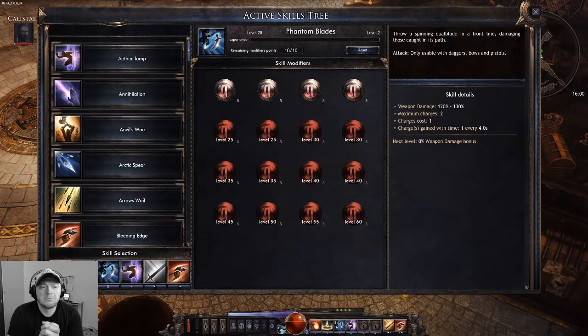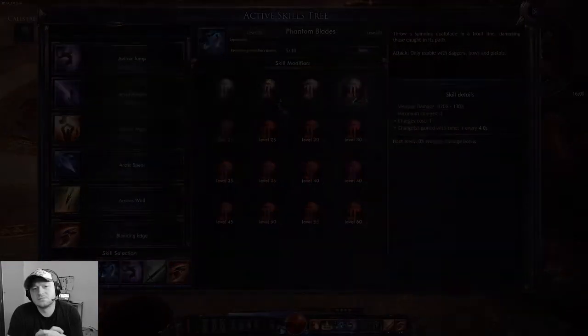In the beta you will be able to reach level 20, which will allow you to choose 2 out of 4 modifiers available. We are going to have a look at Phantom Blade's possibilities.